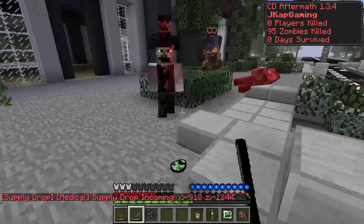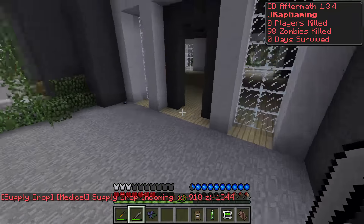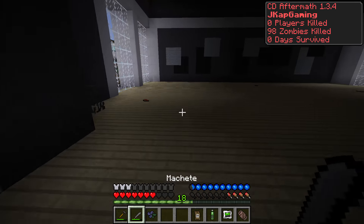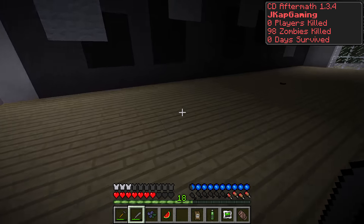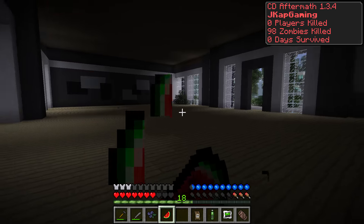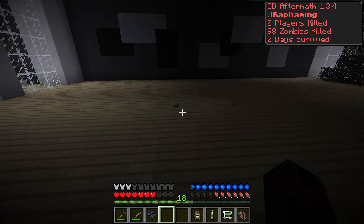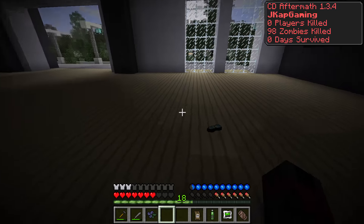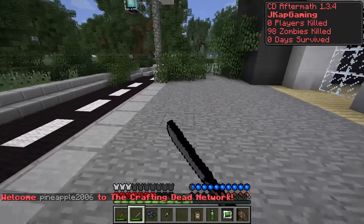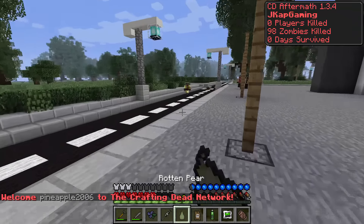This will be our last house we'll check out, and then we'll continue through. We got a juice pouch too — it's a watermelon. Fireman's hat, empty. Water bottle, empty. Not too much goodness here, bummer. And another empty syringe. And a rod and pear — we'll eat that regardless.